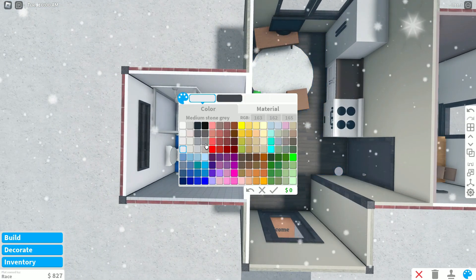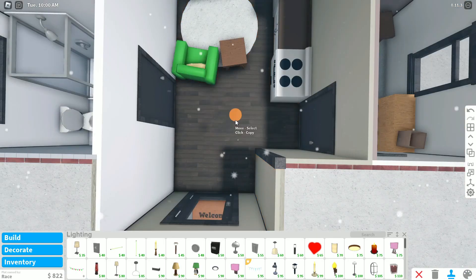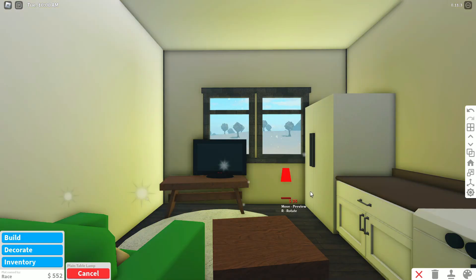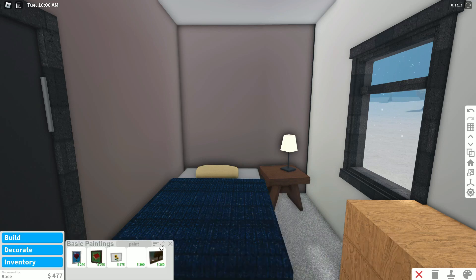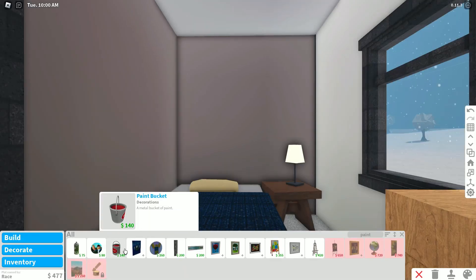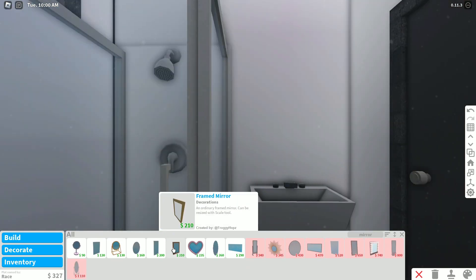We don't have a lot so we gotta do something for lighting. I think this midstone gray still works — is that bright? Kind of. We can probably put a lamp or something to get some nice coloring, and copy this lamp and place it in the bedroom.